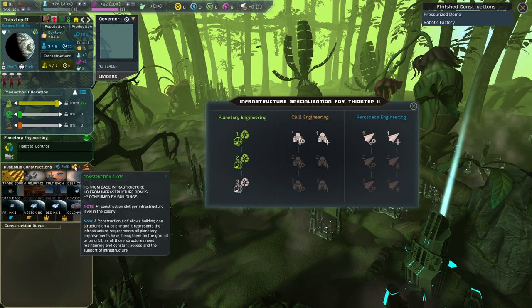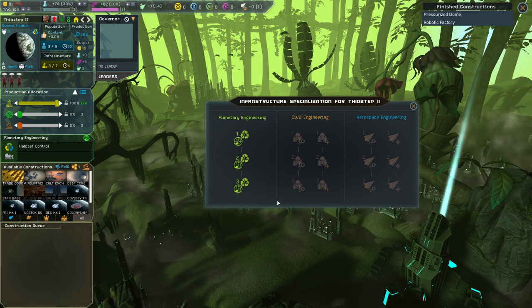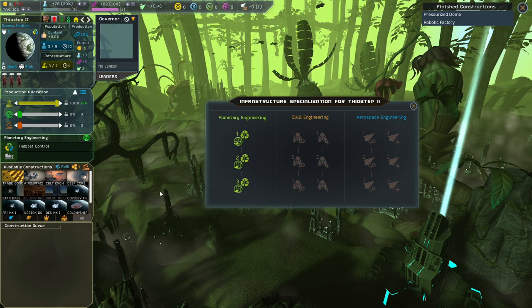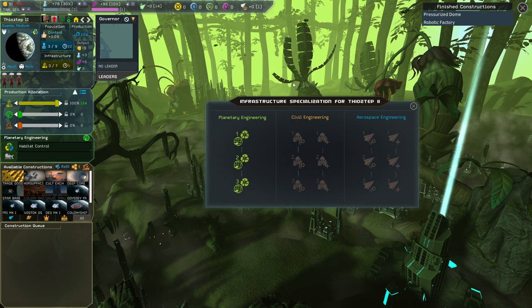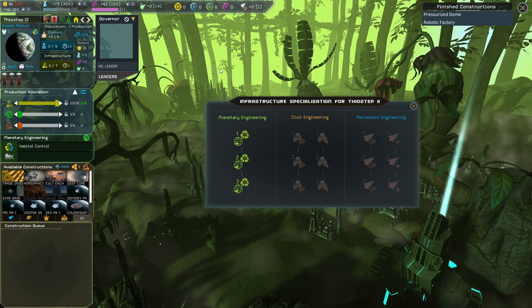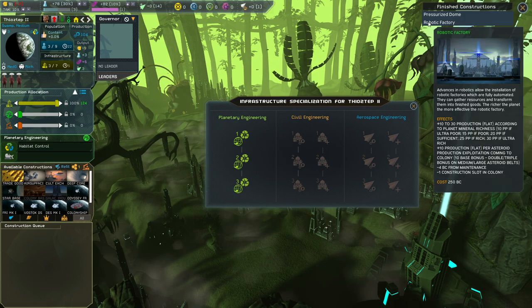There's an incentive here: plus 15% planetary engineering on the empire if we get all three. Let's get this one — we only have one construction slot left. On this planet there's a pressurizer dome which offsets the negative factor, and a robotic factory which gives more production.